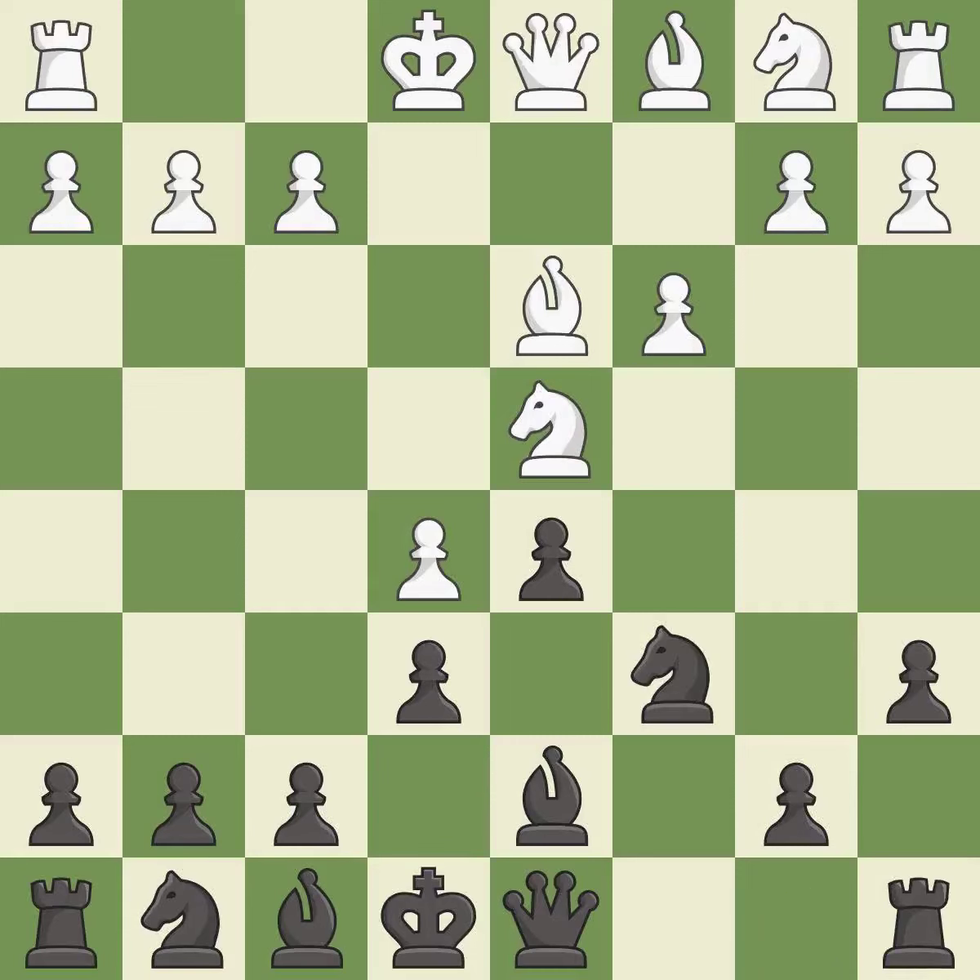This offers to exchange pieces of equal value — it is best. This maintains the balance in material with a good trade — it is best. Takes back. This threatens to reveal an attack on a pawn — it is best.